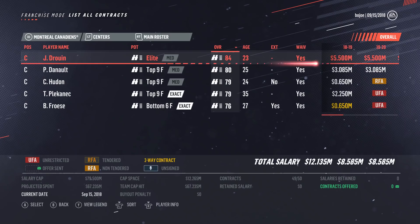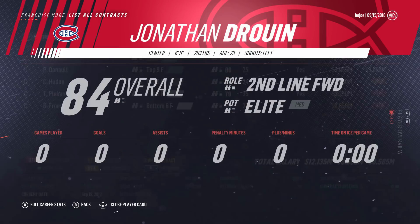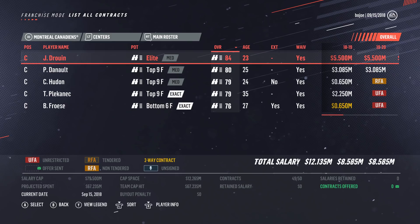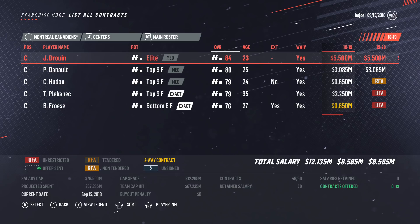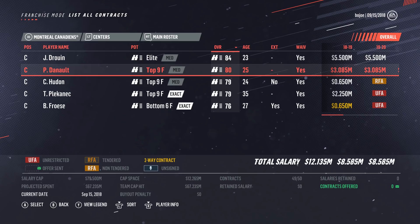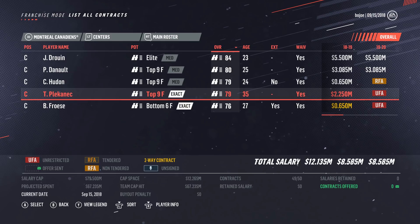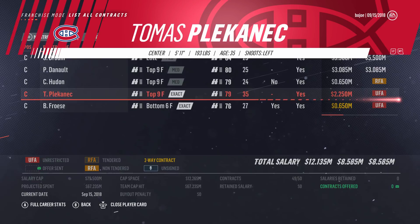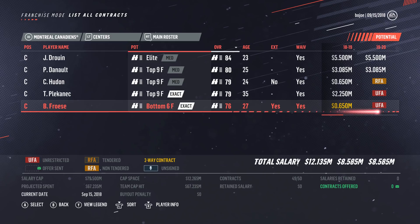Moving to centers: Jonathan Drouin has elite potential — technically listed as a second line forward. Maybe pairing him with Max Domi would be good, or putting him up with Pacioretty on the first line to see how he does. His contract is 5.5 million for five years, which isn't bad if he gets to around 88 overall. Philippe Danault is 80 overall at 25 with medium top-nine potential. Charles Hudon is 24 years old with medium top-nine potential at 79 overall. Tomas Plekanec at 2.2 might be another trade deadline deal.